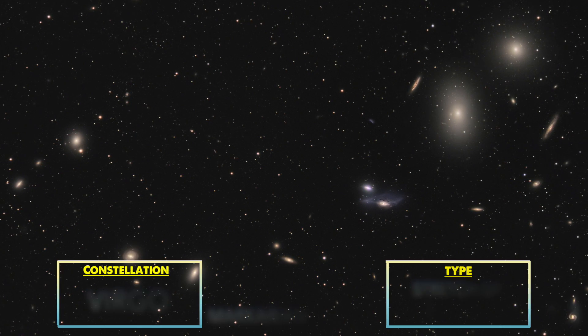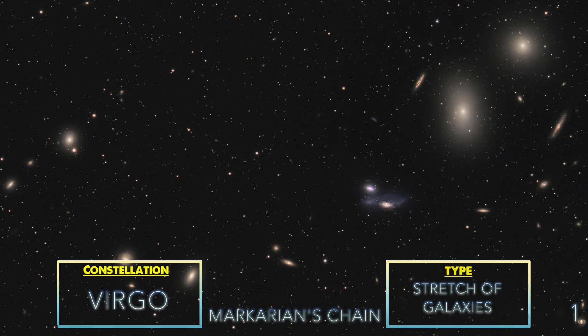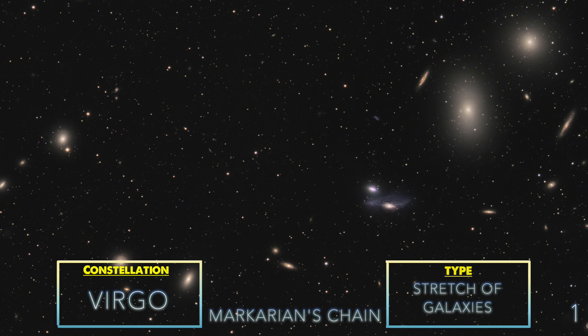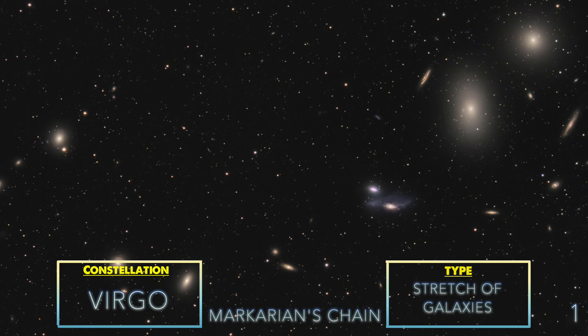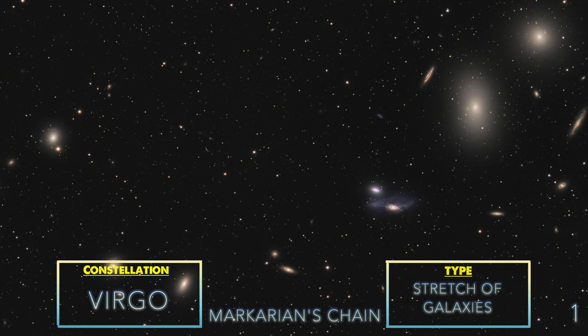Let's start off big with Markarian's Chain — a bunch of galaxies forming a chain. You can find this beautiful layout in the Virgo constellation. Markarian's Chain is easy to see with any small telescope, and this cluster of worlds will make for a very impressive picture.